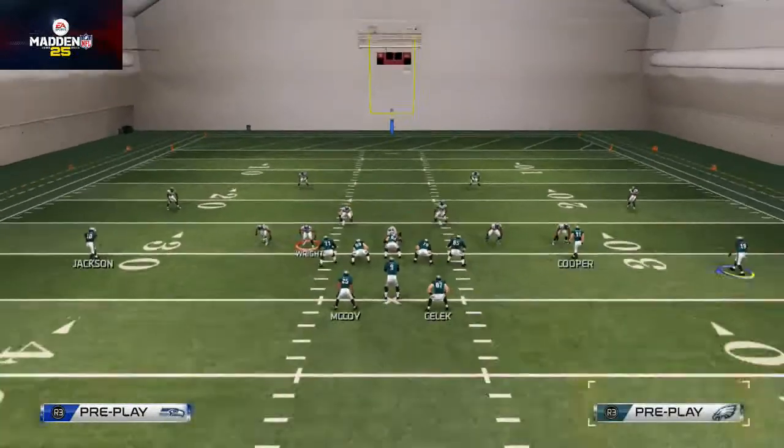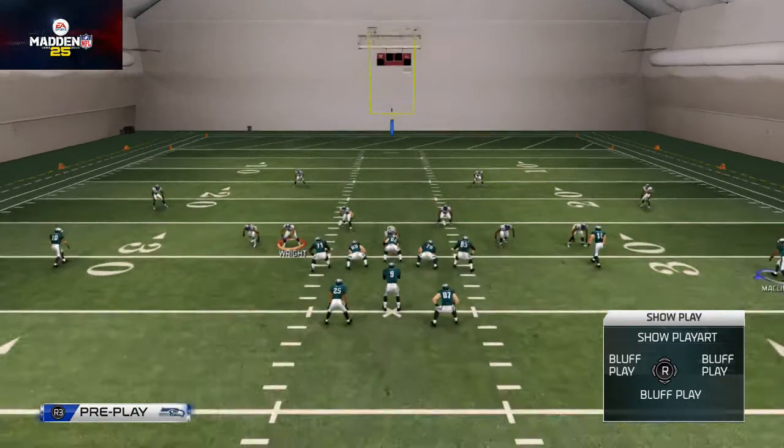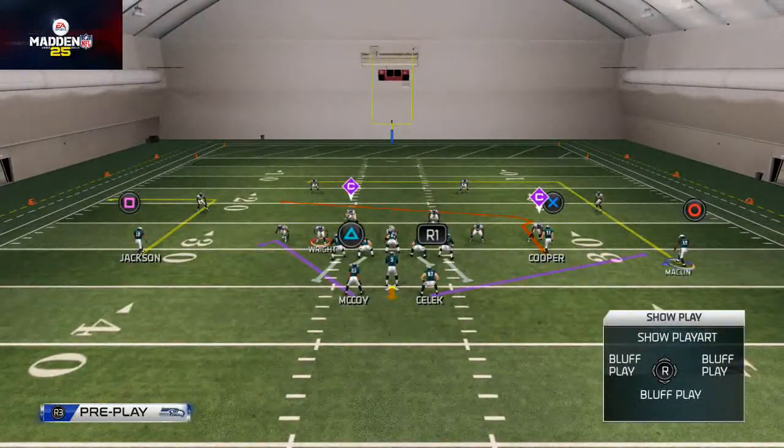I want to show you a couple of different hot routes to make this more effective. What I really like to do is place Deshaun Jackson on a smart routed out route. You can see that on the far left side — in case they're in a zone blitz, the out route does a nice job.